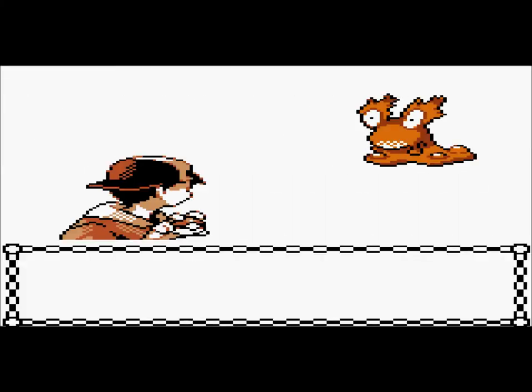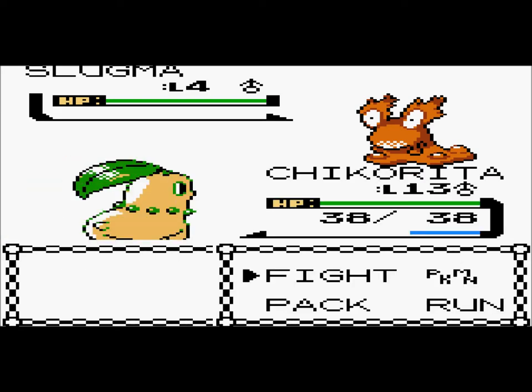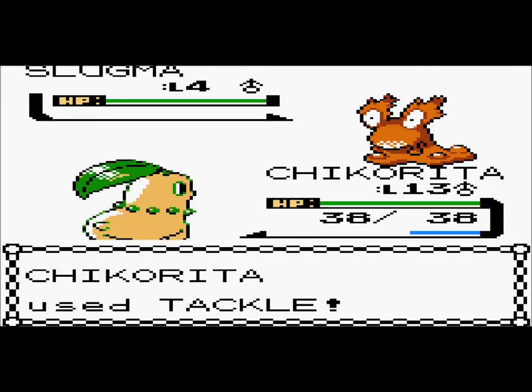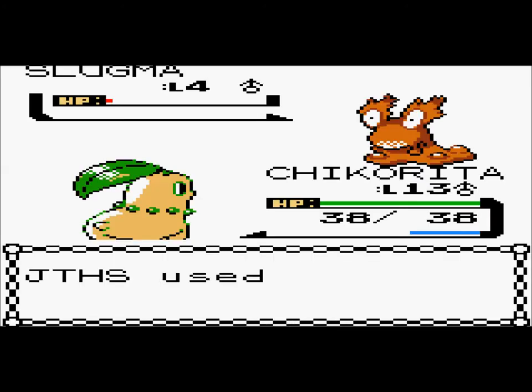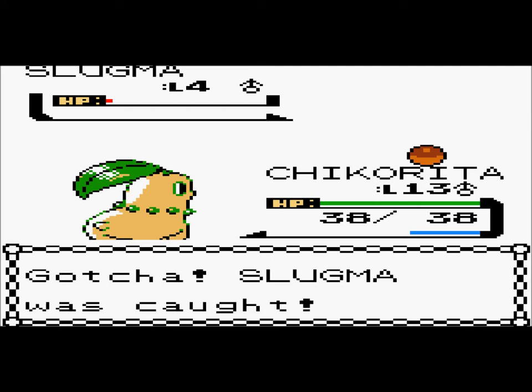Alright, here we go! Hopefully I did this right. Good, I did — it is indeed a Slugma. I would not mind having a Fire-type on my team, so having a Slugma would be pretty cool. But it's only level four, so it's going to take some time to level it up. Holy crap, that almost killed it. That's perfect. I'm going to use a Pokeball instead of just wasting a Master Ball. Let's see if it actually gets caught. Boom! How awesome am I? That was way easier than Murkrow.